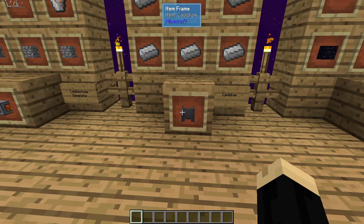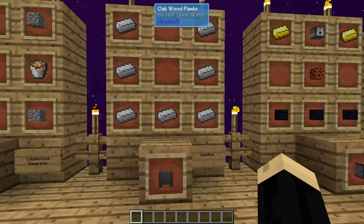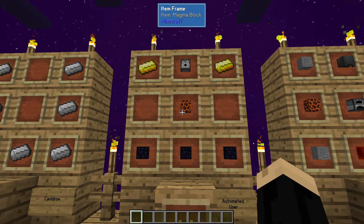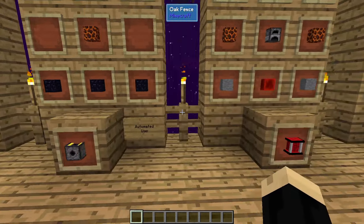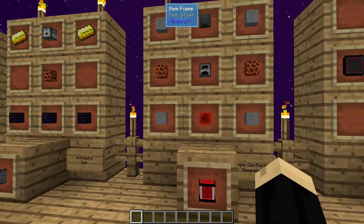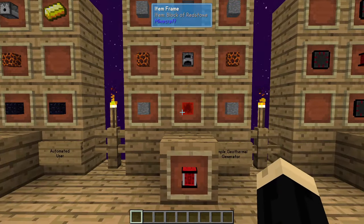Next, we're going to use a cauldron — that's seven pieces of iron, and you're going to need two of these. Next is an automated user: three pieces of obsidian, one magma block, two gold ingots, and a dispenser. You're also going to need a simple geothermal generator, which uses one of those cauldrons, four pieces of stone, two magma blocks, a furnace, and a block of redstone.